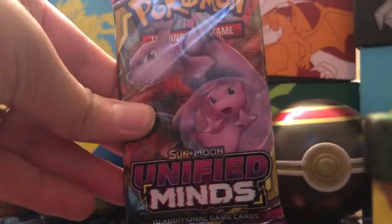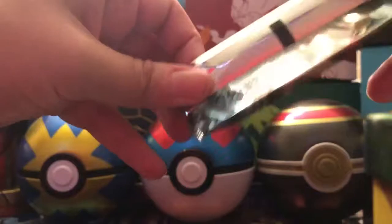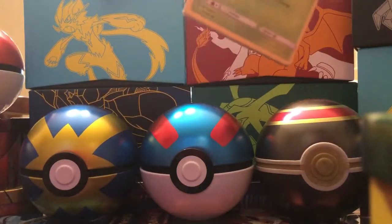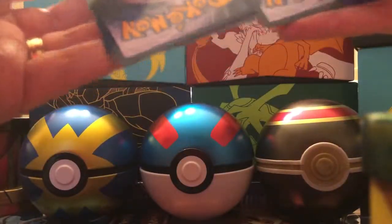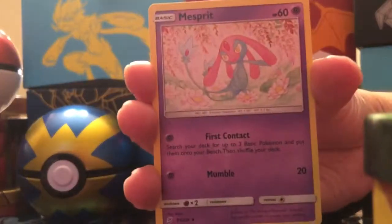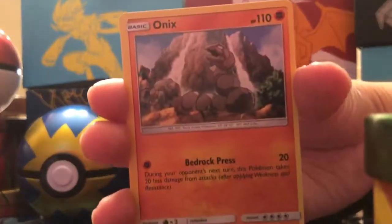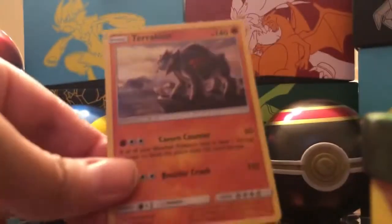Can we get an Ultra Rare in this last pack? If not, we're going to go 6 straight videos without an Ultra Rare. Typically you get 5 to 7 GXs, or Ultra Rares, in a booster box — so that does mean some videos we will pull an Ultra Rare. Pack four: Bug Catcher, Mesprit, Komala, Phantump, Honedge, Magnemite, Fletchling, Onix, Reverse Holo Dwebble, and the Rare is a Holographic Terrakion.